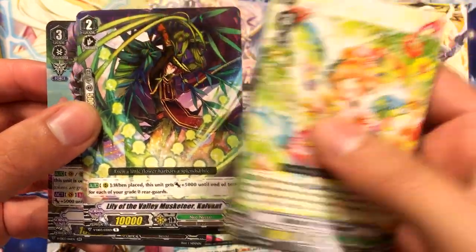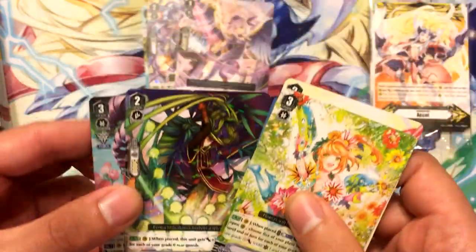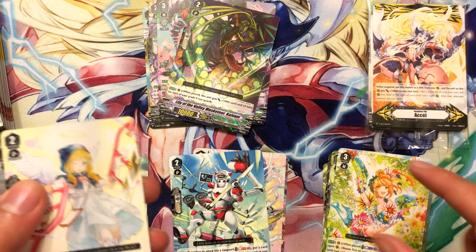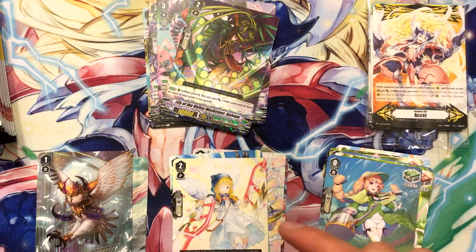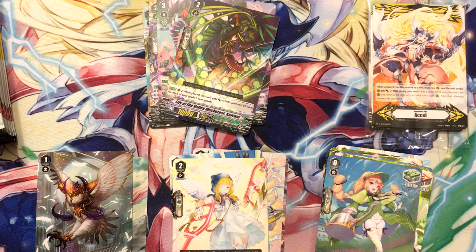Lulia Valley Musketeer Kaivant and Maiden of Trailing Rose. That's pretty cool — she looks really cool, the Rose card. I'm pretty much going to be making the deck for Neo Nectar and selling it.